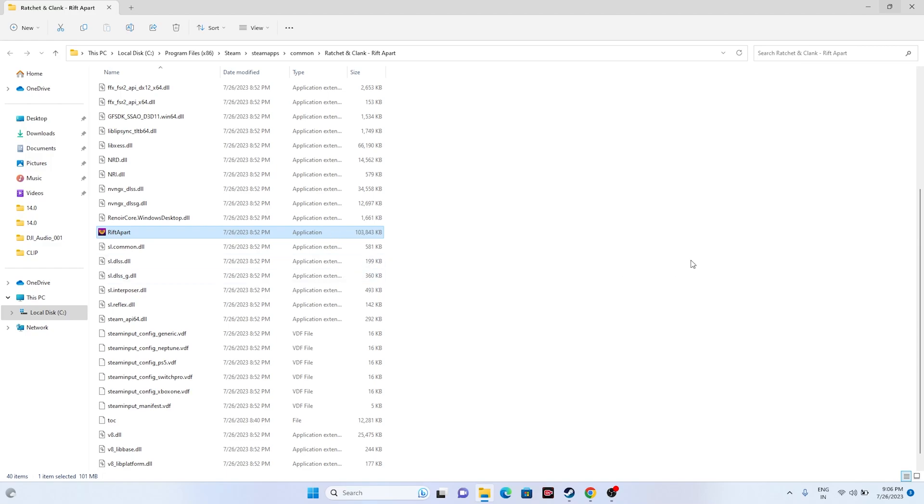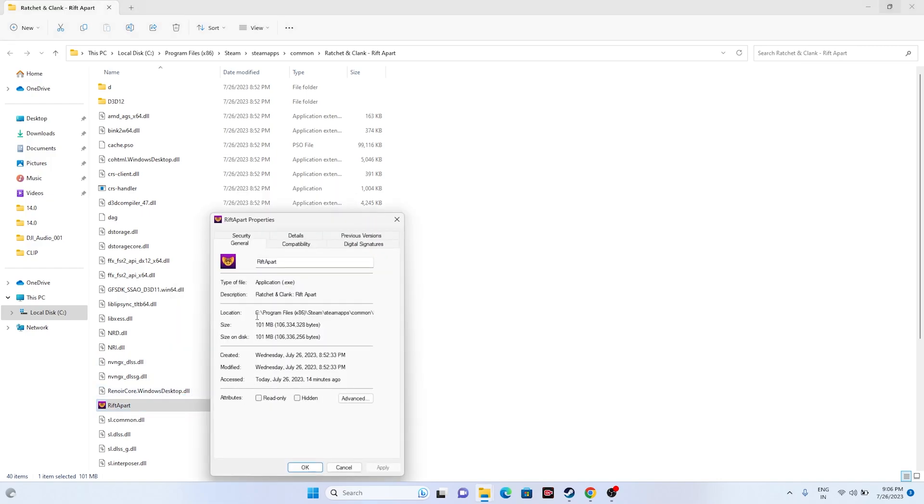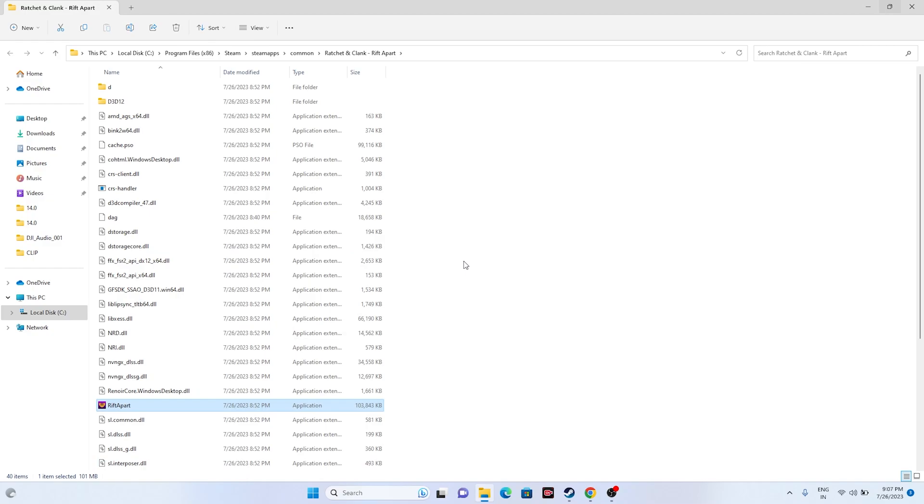Two more steps can be done from that installation folder. First, run the game as an administrator: right-click the game executable, go to Show More Options, go to Properties, go to Compatibility, check 'Run this program as an administrator,' click Apply, then OK, and see whether the issue is resolved.